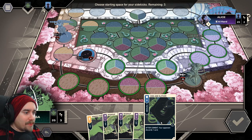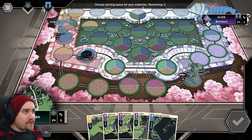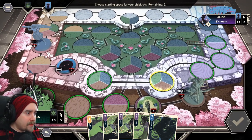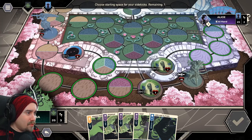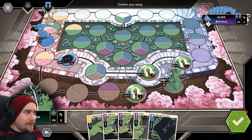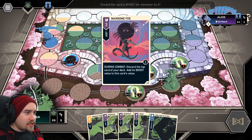There's also a Medusa-only card that can only be used when Medusa is being attacked — can't use it if harpies are attacked. Now choosing starting spaces for the sidekicks — I'll put one here, one here, one here, and one here. I'm going to wing this because I'm not really sure what I'm doing with Medusa just yet. Confirm.